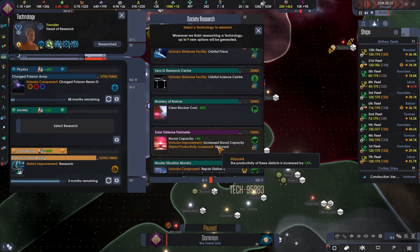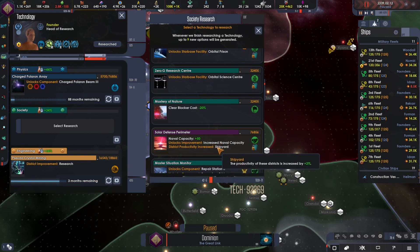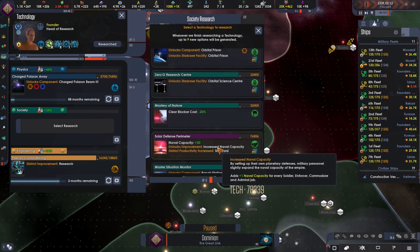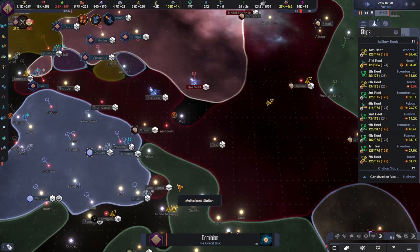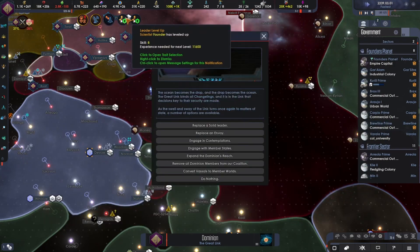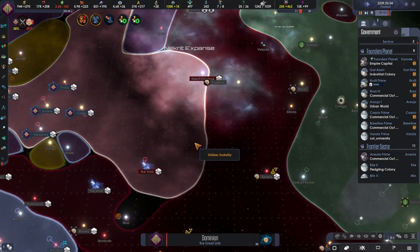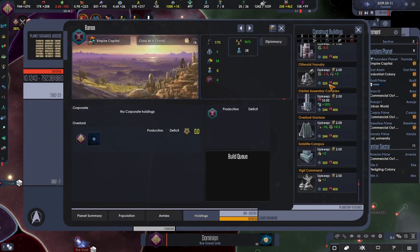I don't know where we can get a shipyard district, but who knows. Come here — nab them. Nope, we're just going to keep at it. Convert vassals — and we're going to convert Banea, and then we're going to build our normal holding stuff. Satellite campus, and then we need those two.